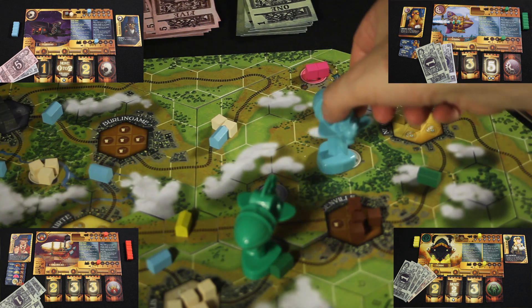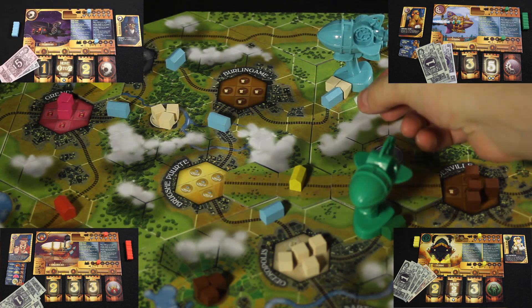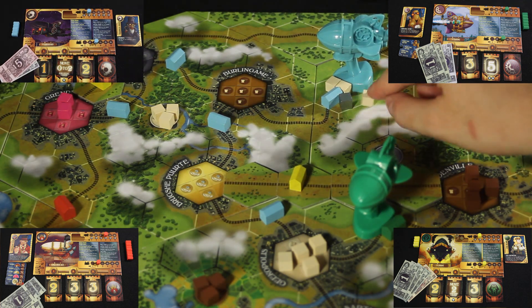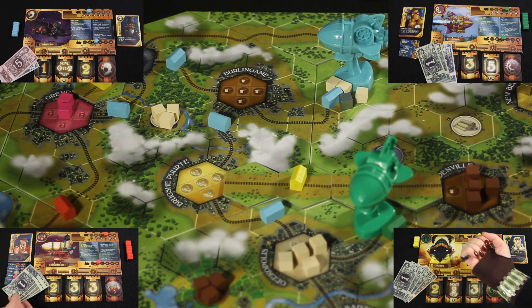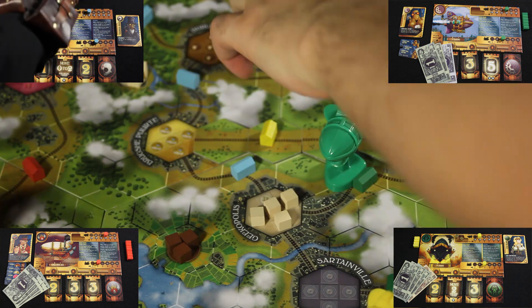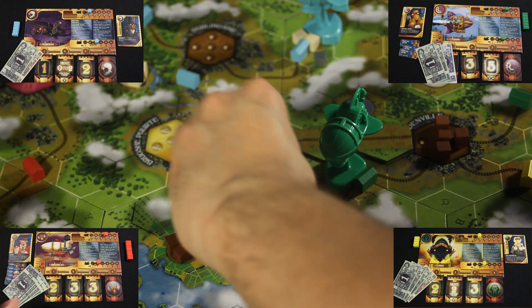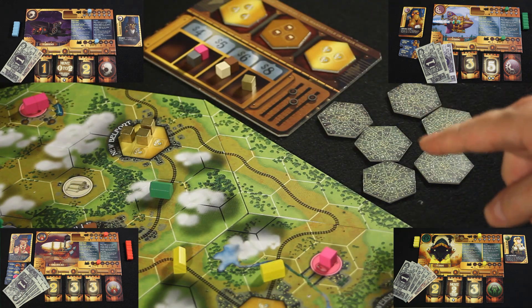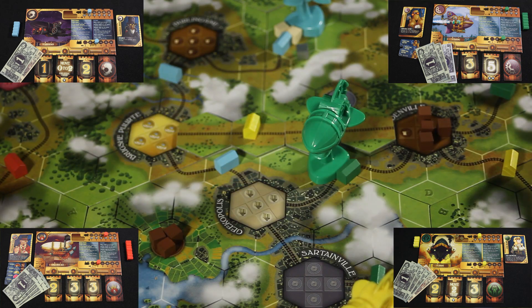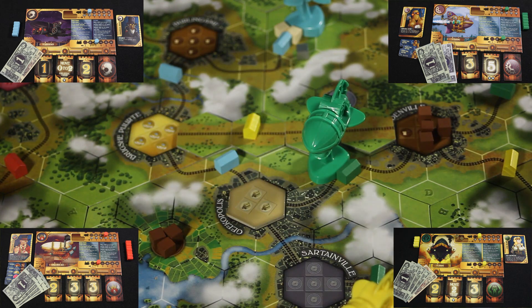Thaddeus is in a much better position. He's going to move three spaces and drop off both cubes from his hold. He would love to ship all three white cubes because they're the highest value, but this city only has space for one more. Still, the return is greater to ship there, so he'll do that. Cities can only hold five goods, so this last good will fill the city up. When that happens, you take a demand tile from those swept off the market board at random, clear all goods off that city space, and replace it with the chosen tile — which just happened to be more textiles. Good news for Thaddeus.